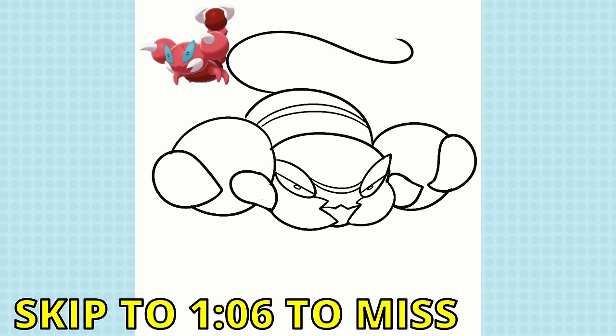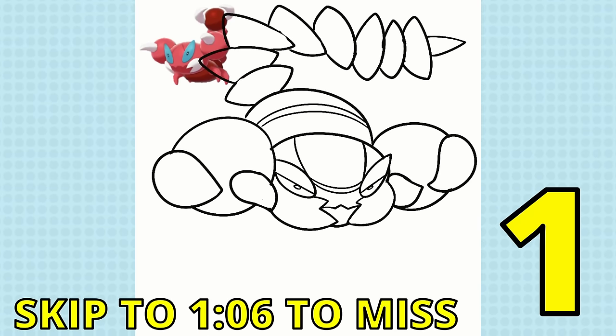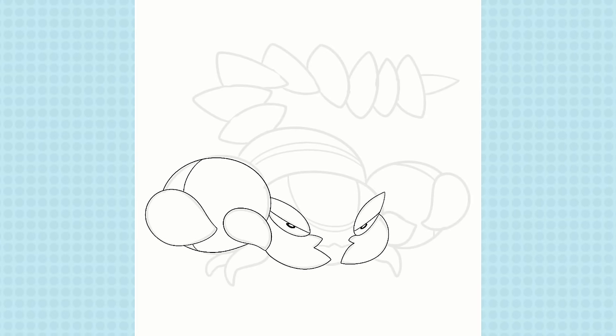If you're a bit of an arachnophobic like me, look away in three, two, one. This is a whip scorpion, or vinegar rune, with some nasty vinegar spray and a whippy crack tail. I thought it would be a cool alternate evolution for Skorupi.